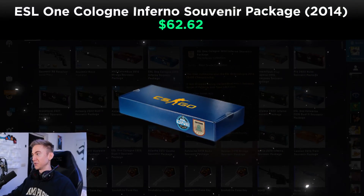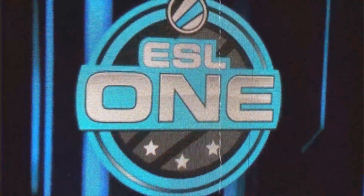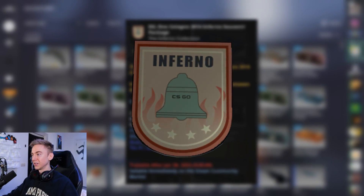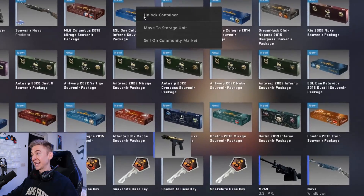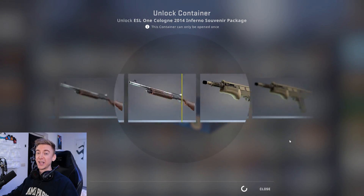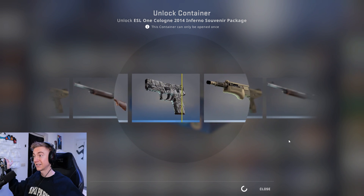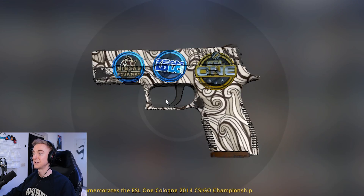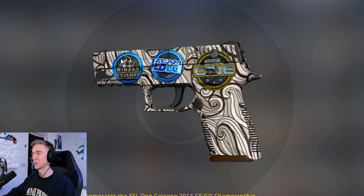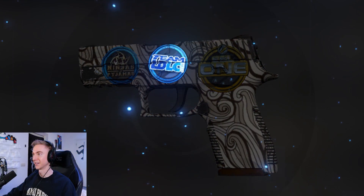We had the Cologne 2014s. NIP and Fnatic took it to the final in an incredible show of skill. This one is the Inferno package, so the best thing we can get is the Techn9 Brass. At least it's not a grey — we got the Gunsmoke, with Team LDLC, NIP. I think the sticker placement is best at the top showing them. Very cool. I like that one, especially the LDLC sticker.